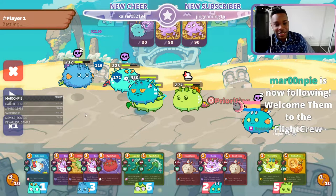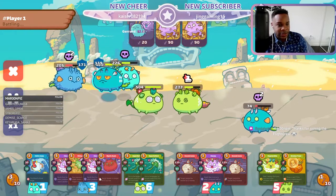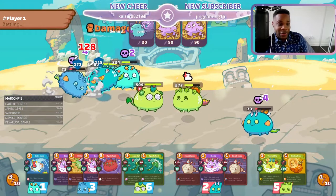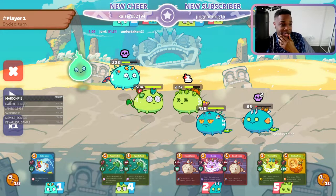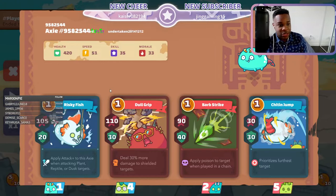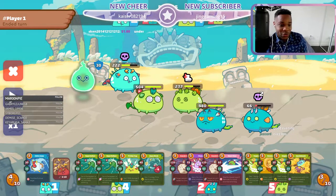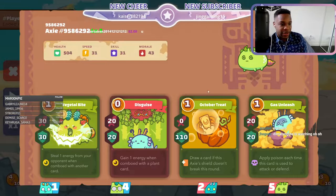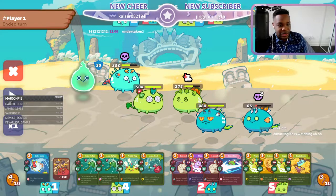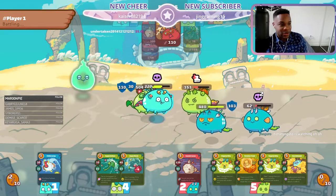Shoutout to Maroon Pie for joining, and Simzeki - great to have you here. It's going to be a super tough game without the terminator now. This guy also has a zero-cost card, so in this move you have to get rid of him. The only move you can really do is dull grip, prickling, aqua deflect - yikes. You've got to save energy, like she's doing. I think this is the right move.